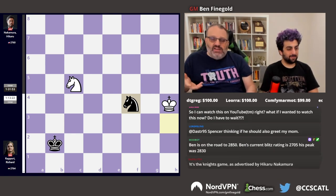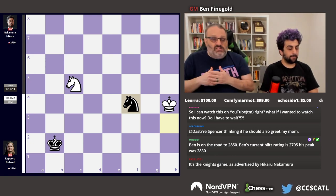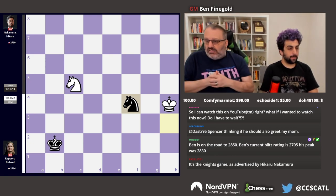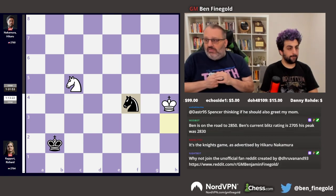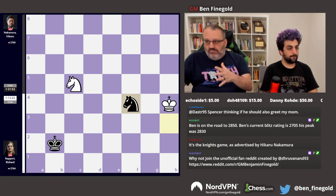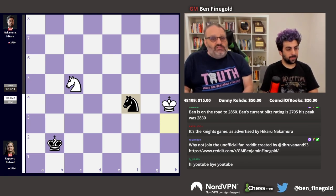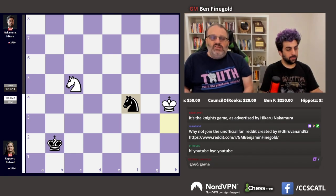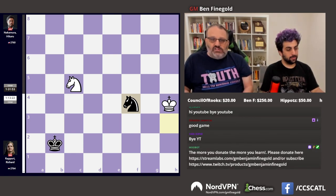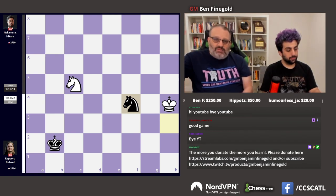They traded everything and the players agreed to a draw, even though both sides could win, except for one thing. A really well-played game by Nakamura — he was slightly worse, he defended accurately, and he drew the game without any real difficulty. A very well-played game. I would say this round is one of the best-played rounds of the tournament — lots of accuracy, lots of great play, and lots of good results. Thanks for watching the recap of this game from round four between Rapport and Nakamura. You can watch all of our recaps on YouTube, and you can watch live on Twitch at twitch.tv/GMBenjaminFeingold. Bye, everybody.